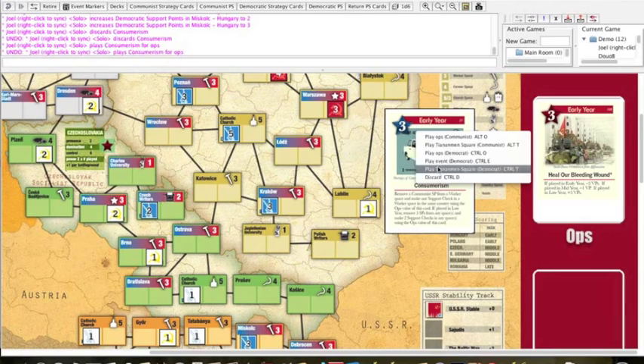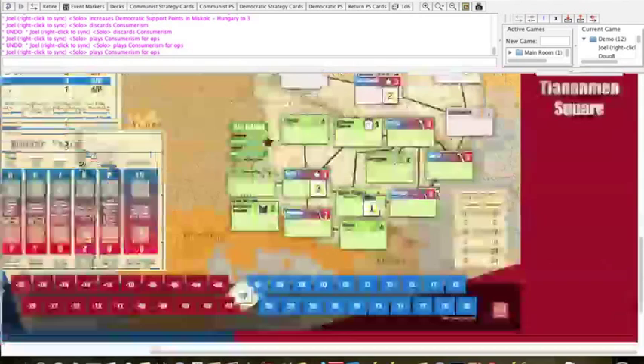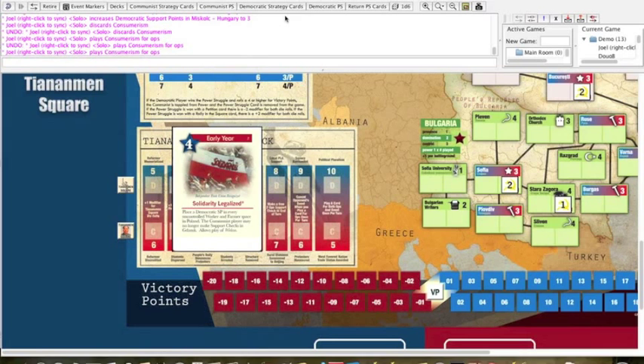That's basically how op placement and support checks work. Now, one very important thing on the map is the Tiananmen Square Track in the lower left-hand corner. Opening the Communist hand: one card I want to get rid of is 'Solidarity Legalized' — a very nasty event, almost like the Marshall Plan in Twilight Struggle. It puts a lot of support in a very important region. The way you can play it without triggering the event is on the Tiananmen Square Track. You can play one card per turn there to dump a card without triggering the effect — like the space race in Twilight Struggle. You can only do this to one card per turn.